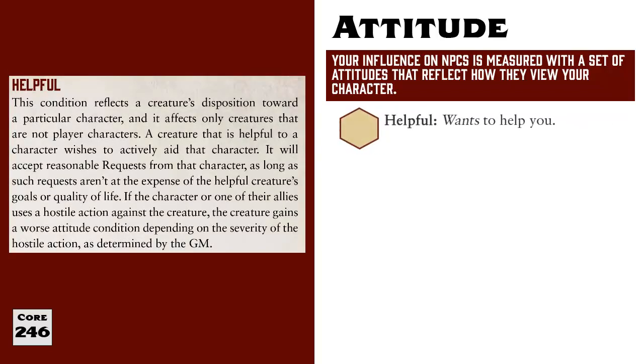A character who is helpful wants to aid you — they are the most likely to grant your requests. Note that just because someone has a helpful attitude doesn't mean they will lay down their life for you or literally do anything you ask. It only means they are the most open to helping you. If you or an ally takes a hostile action against them, their attitude drops to whatever level the GM believes is appropriate. Examples of helpful characters would be your close friends, family members, and people you have established a positive relationship and high level of trust with.